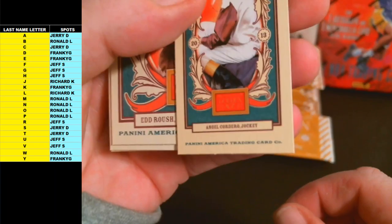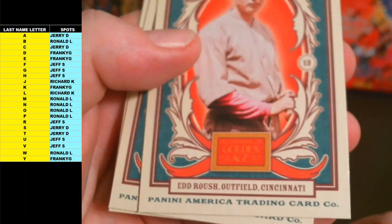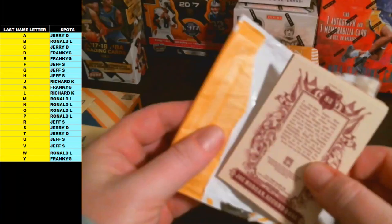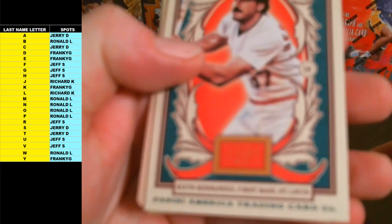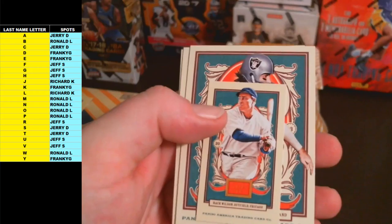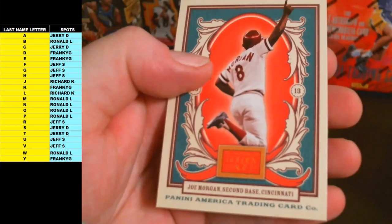Angel Cordero mini — this one is a Play Ball and Eat back. They all have different backs, some of them are short print, I'm not sure which is which. Ed Rauch, Norm Cash, and Al Kaline. Keith Hernandez and Buck Weaver. Two of Spades, Hack Wilson mini, Carolina Brights back. Fred Belichnikov, Bobby Jones, and Joe Morgan.